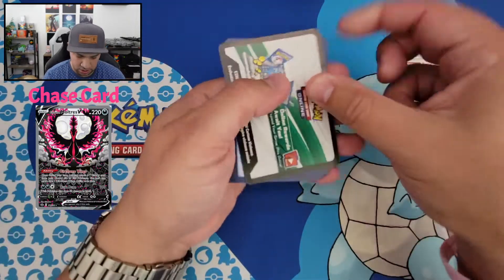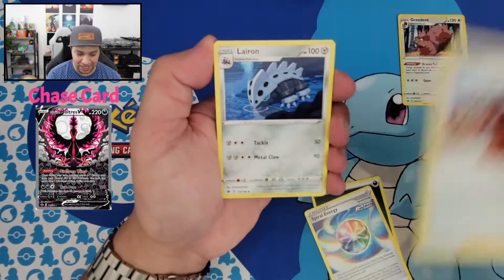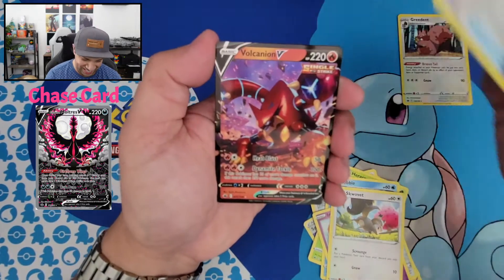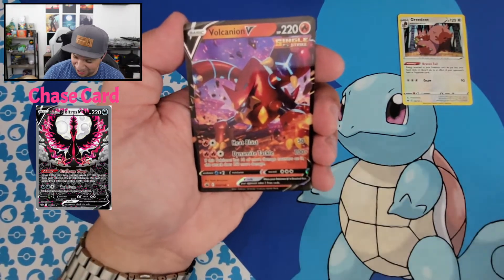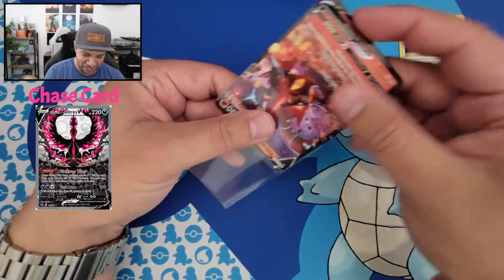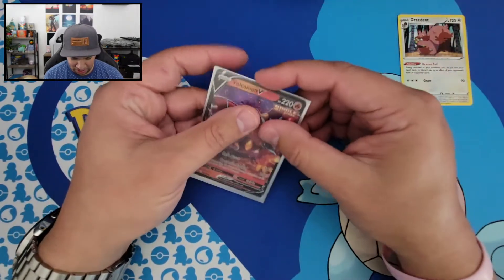Let's move on to the Zapdos pack. This one is also a white code card. We got our Energy, Spiral Energy, Peony again, Lairon, Porygon, Heracross, Sobble, Inkay, Squovit. We got a Reverse Holo Welcoming Lantern. Oh my god, look at that — we got a Volcanion V! I just totally proved that theory wrong that you can't pull anything out of these. I got a Volcanion V and then this Greedent as well. I'm gonna go ahead and sleeve up this Volcanion V. I don't think I have this card yet — it's been a little while since I've opened some Chilling Reign. I'm pretty sure I don't have that card, so pretty awesome adding this to the collection. And I know for sure that I don't have that holo Greedent. Not a bad start.